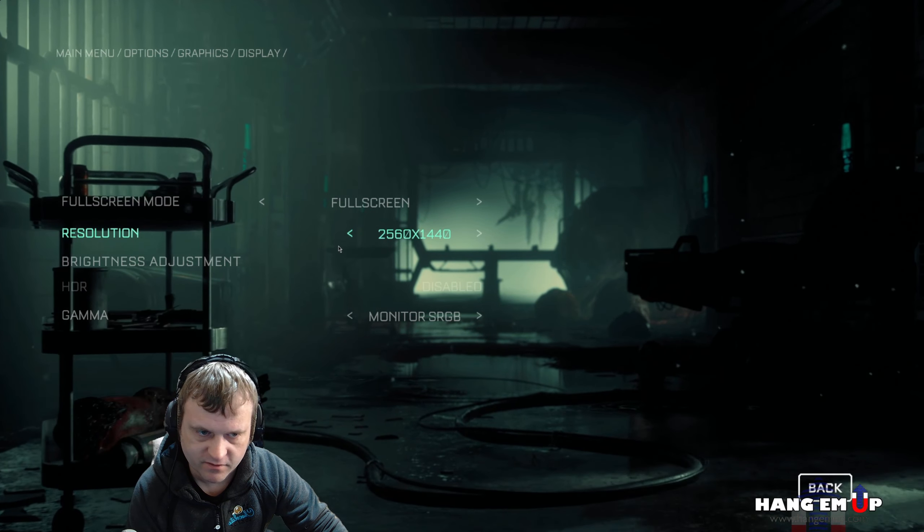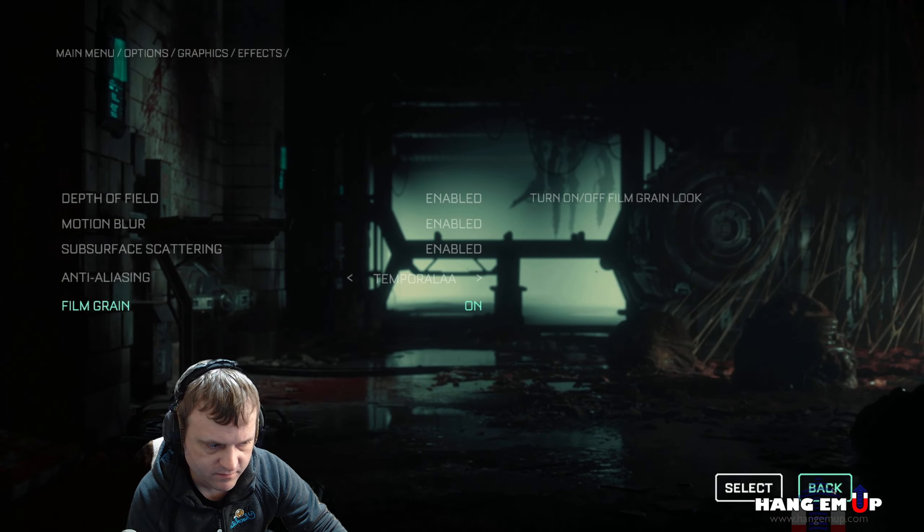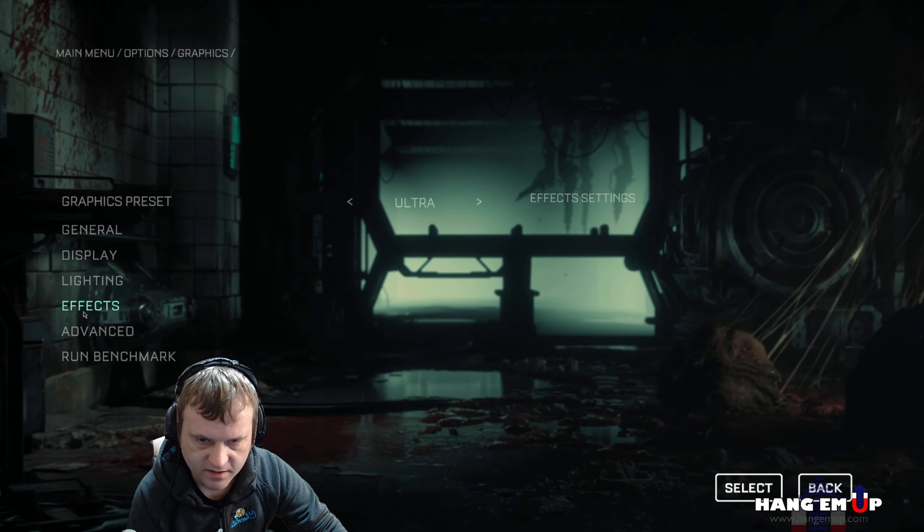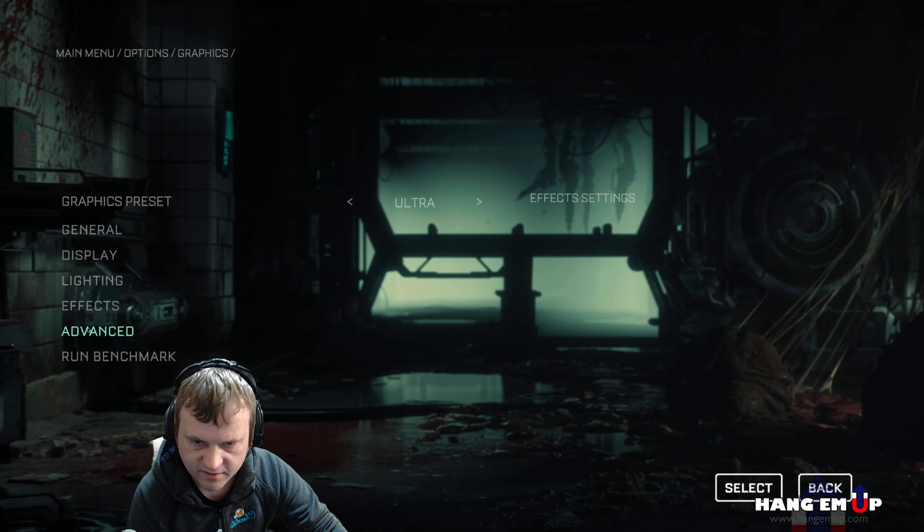We're at 1440p, doing the Ultra Settings preset. You'll see that everything is enabled. Basically, if you moved it away from the Ultra Settings, it would say Custom. There is no ray tracing on for this test. I'm going to turn it on after this and we'll see what it does.